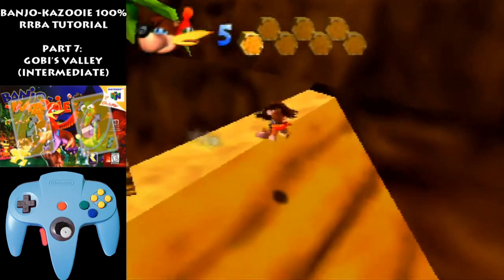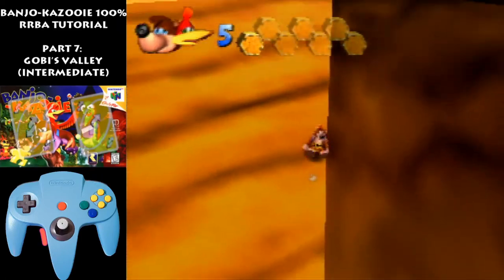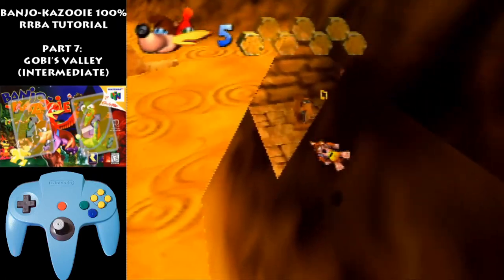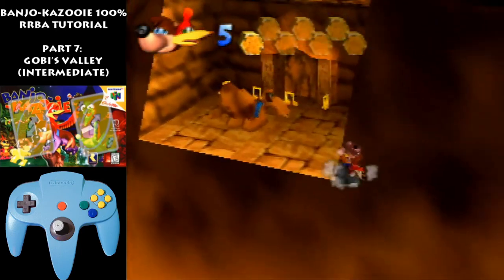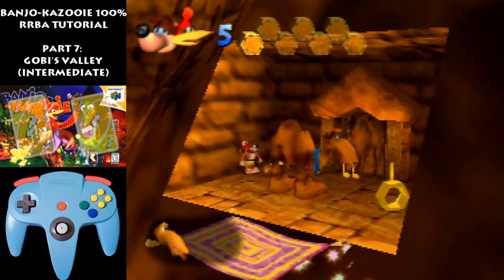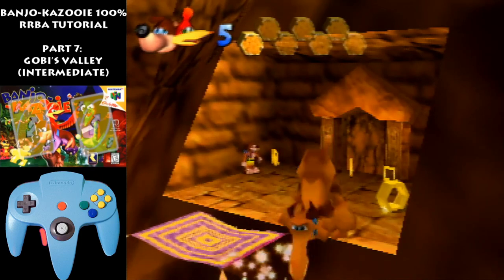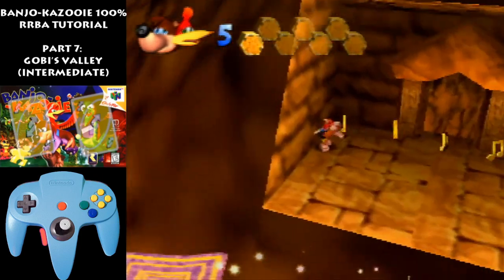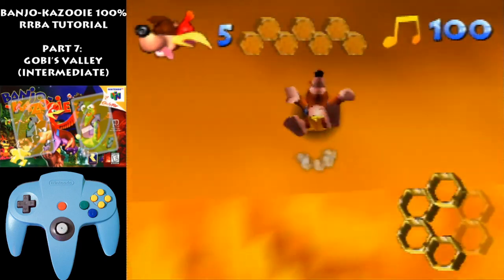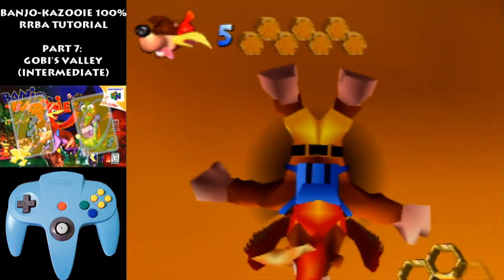I'll do this from the beginning so you can see how it looks in fast motion. Just like that. Beak bust. Try and beak bust the back of him there so you get recoil towards this note. Now we're just going to get all these notes. Get the honeycomb, small jump into the sand. And that's Gobi's Valley — the intermediate route. I hope this helps, and I'll see you guys later.